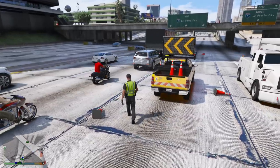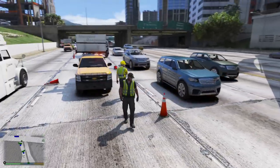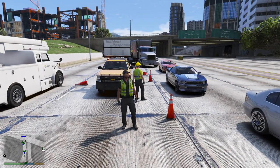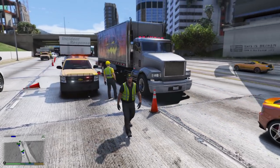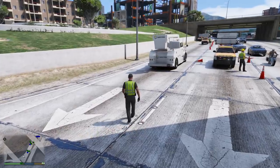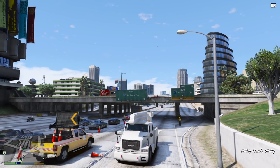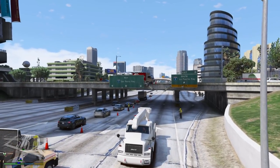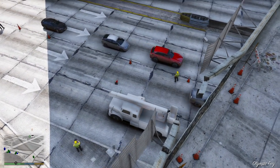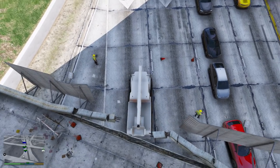That looks awesome. All that's left to do now is get the utility truck into position so we can inspect the bridge and figure out if it's safe for us to repair. Hopefully it is safe — we do have traffic going under it. Let's hop back into the utility truck and back this thing up. Whoa — where did he come from? He's not supposed to be in that lane. I think here should be good.